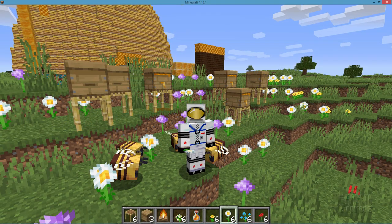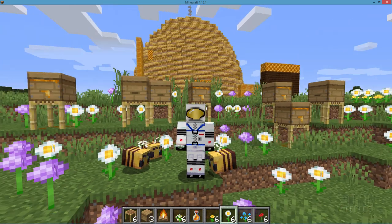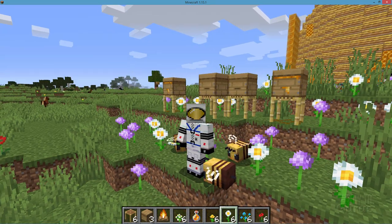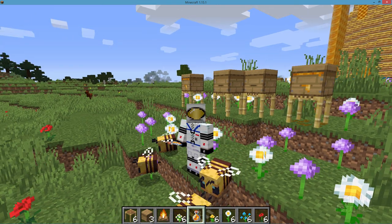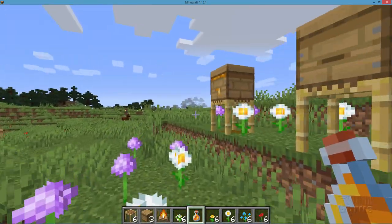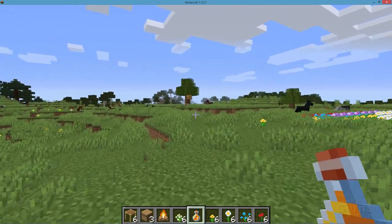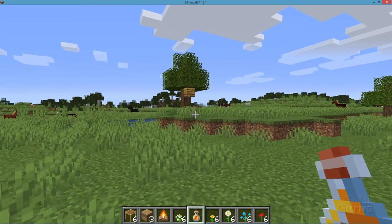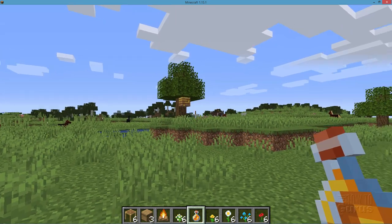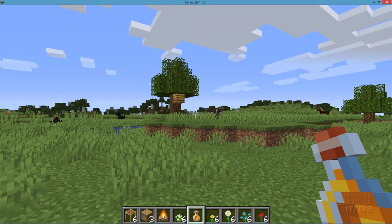I set this game up back when the bees first began showing up in the beta snapshots, and I set it up just for doing these bee videos. So now I'm in creative right now. If we go over here, you can kind of see it on the back tree. And let's go over to that tree — that's the first bee nest I found right there inside of this game. That's why I built all my demonstration stuff right over here, because I found that one bee nest right there.